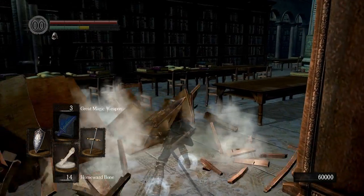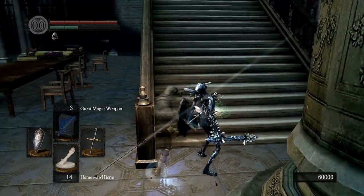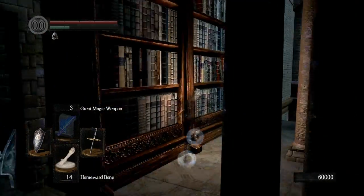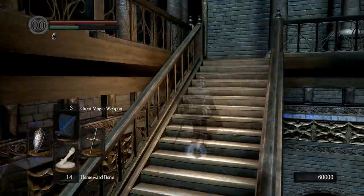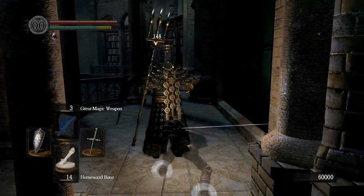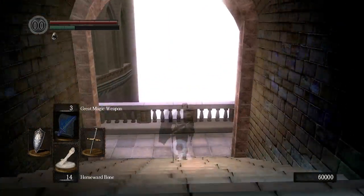Why didn't Logan escape? Well, he's supposed to have escaped, but because we sequence-broke things, we didn't trip a flag somewhere. Basically, we need to go back to the prison. But as you may have noticed, it's locked. Well, it's not locked anymore — don't ask me why, but killing Seath will open the door. It also opens the shortcut door back to the first floor. I don't think FromSoft ever intended you to be able to do this without getting killed by Seath and sent to the prison first, which seems to be part of what opens it.